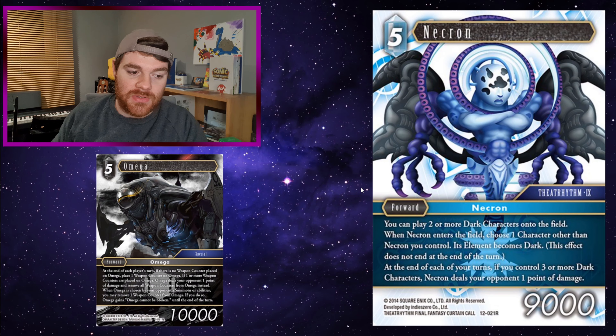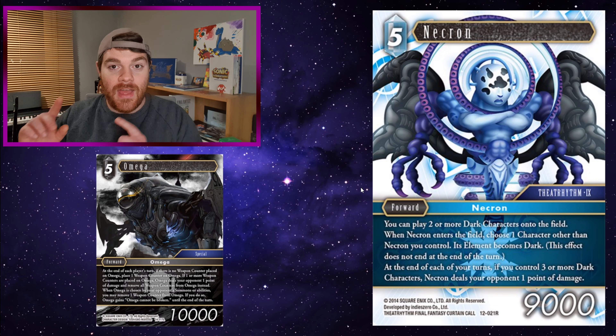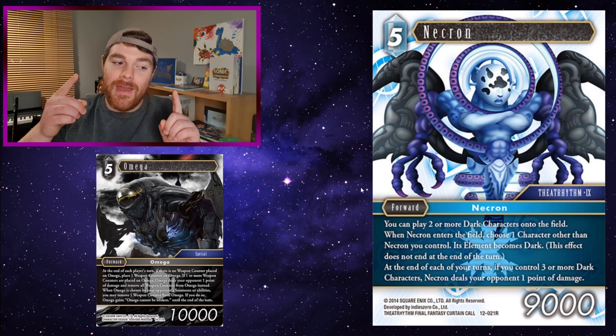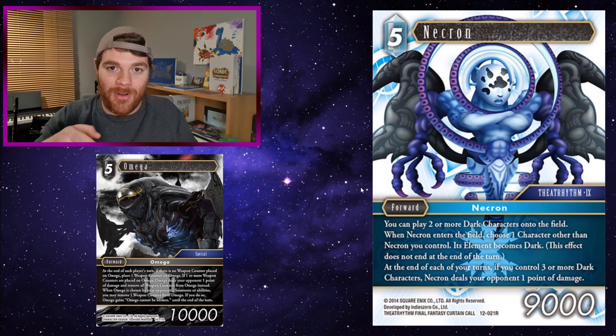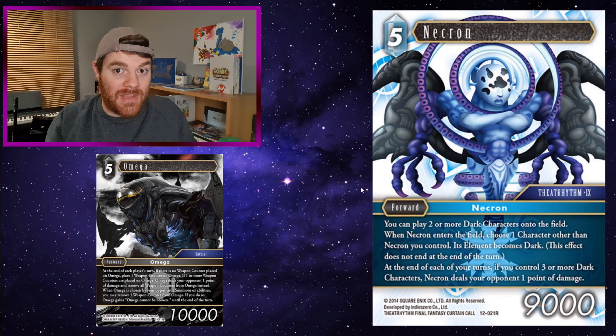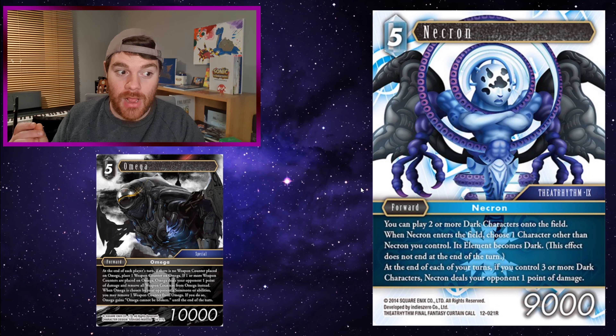Necron: you need two or more dark characters on the field. When Necron enters the field, choose one character other than Necron you control — it becomes dark. At the end of each of your turns, if you control three or more dark characters, Necron deals your opponent one point of damage. So if you've got Omega, Necron, and two other dark characters — say the Chaos backup and whatever Necron made dark — alternating turns from your turn and your opponent's turn, you're dealing a point of damage. If your opponent can't immediately remove them and you've got protection like Charlotte and summon mitigation, that's a big problem.